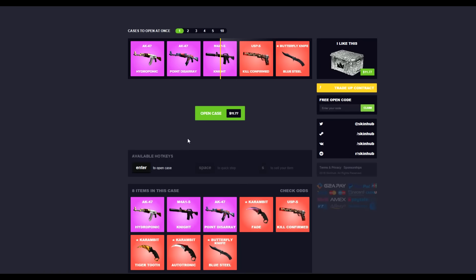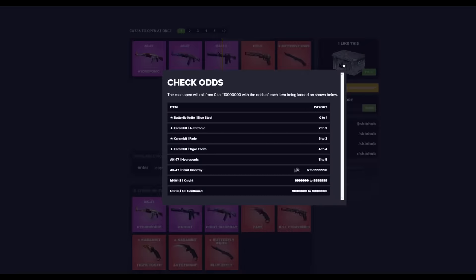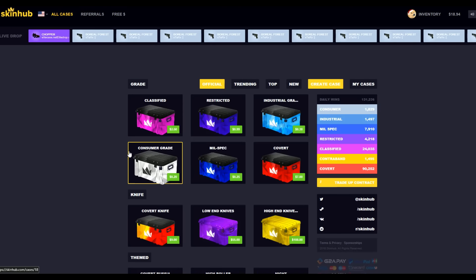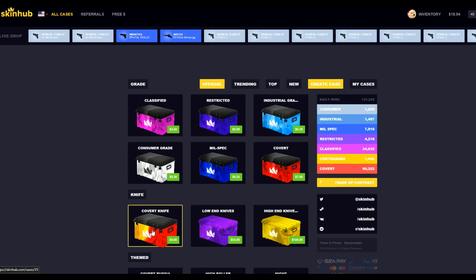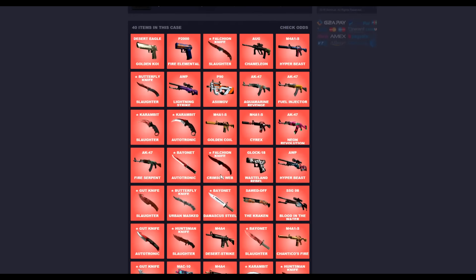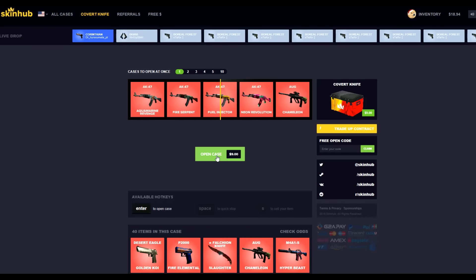It's 11 dollars 77. A knife would be nice but the chance of getting a knife is literally like 0.01 percent, I think — correct me if I'm wrong. Let's have a look at the normal cases — what about a Covert Knife case? Give that a spin for nine dollars.